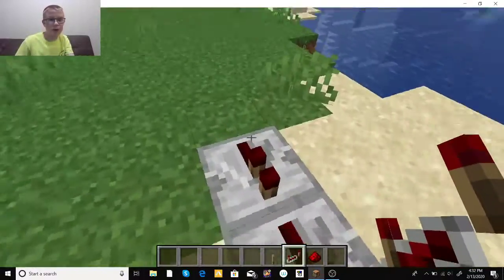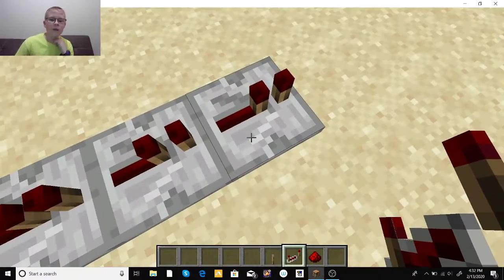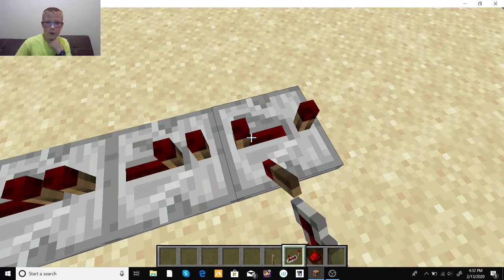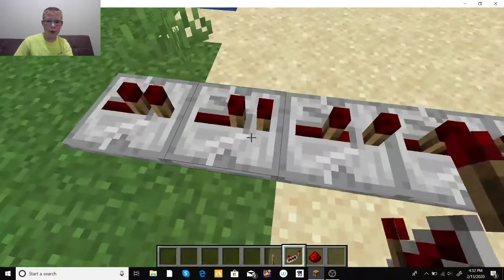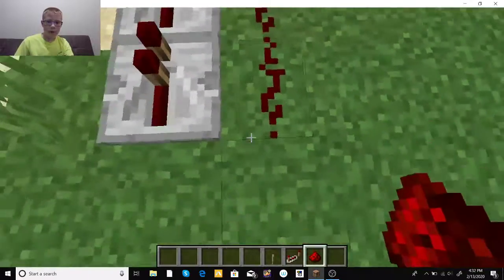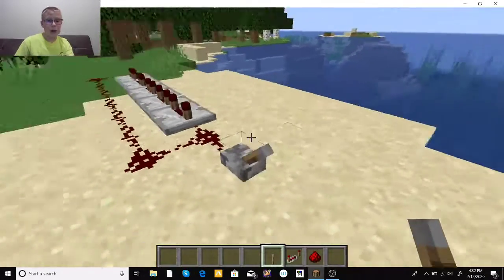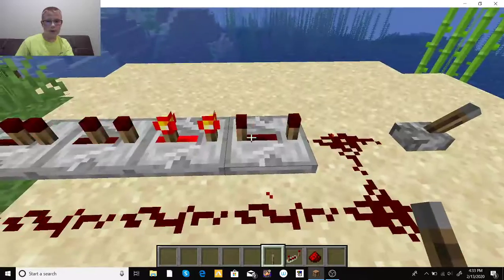You can place as many repeaters as you want — four or five — it just depends on how long you want your timer to be. Right-click to set the delay longer. Then you're going to run redstone around like that. Take your lever and click it very fast, and now your timer is going.